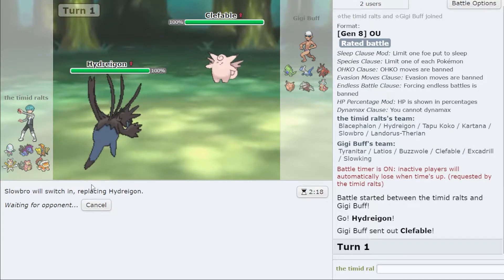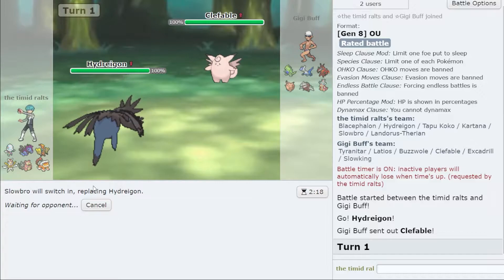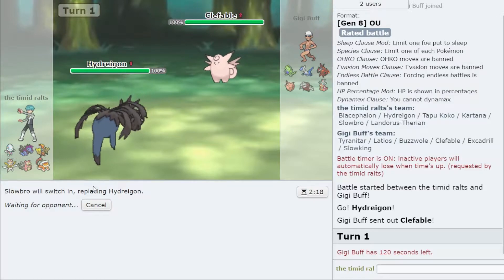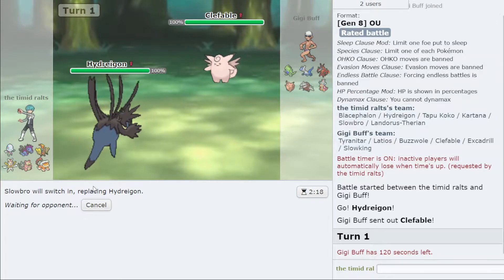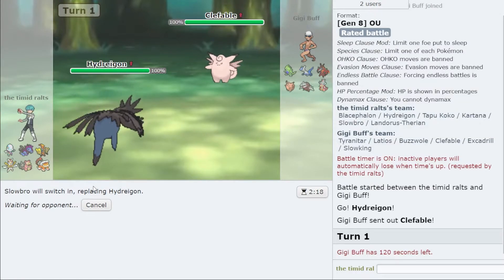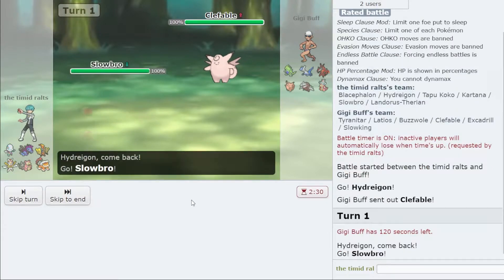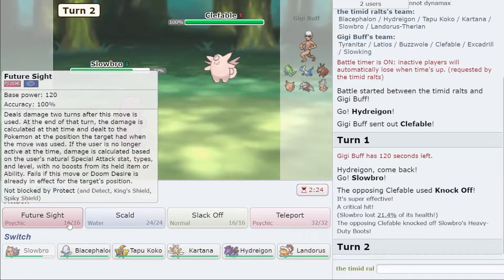I don't know if this is Magic Guard or Unaware. Seeing as how this looks like a Tyranitar sand team, that might be Magic Guard — they might be trying to avoid chip from the sand. I don't know if you really need Unaware Clef on this particular team. They're going to click Knock Off, that's fine by me — I'm going to click Future Sight.